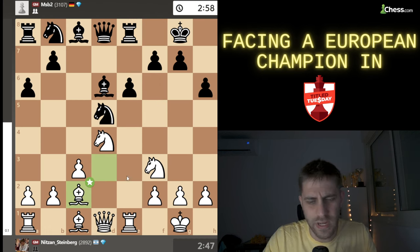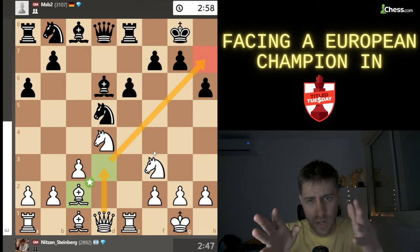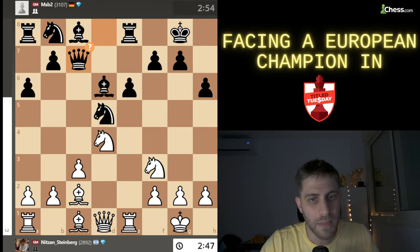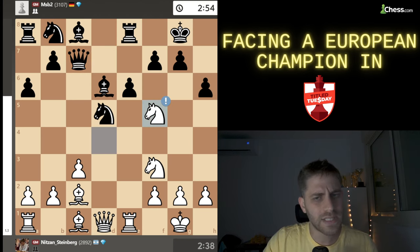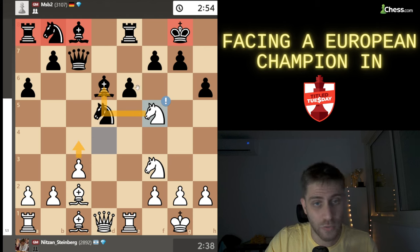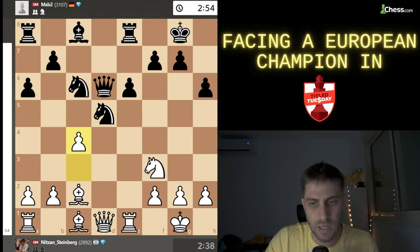I played bishop c2 — for me a very understandable move. I want to play queen d3 and try to attack the weak king on g8 because all my pieces are streaming toward there. Then rook e8, bishop c2, queen c7 was played — and that was a mistake. I saw the best move and played knight to f5. Now this king is really feeling bad because the black pieces are not developed at all: rook on a8, knight on b8, bishop on c8 — doing nothing.